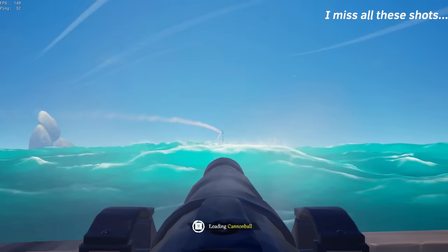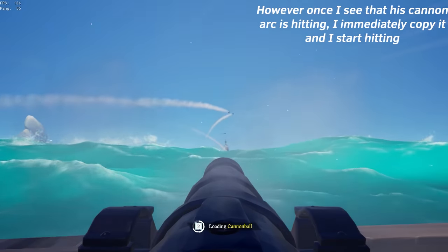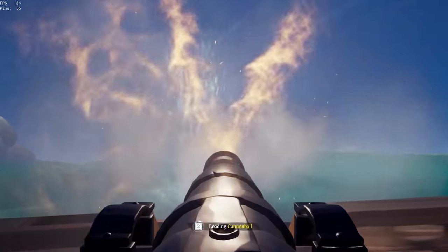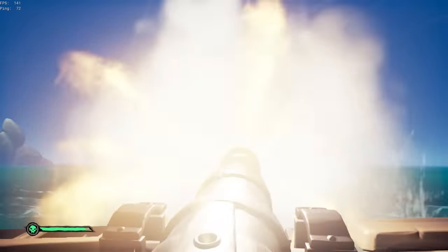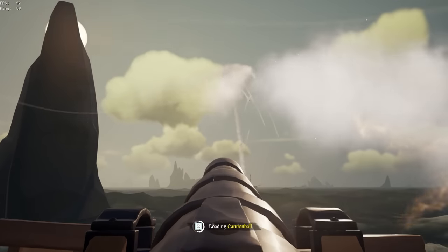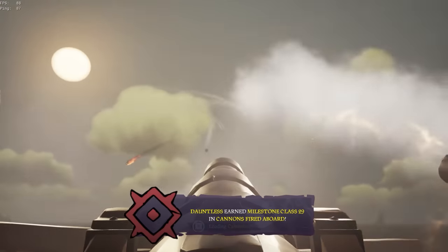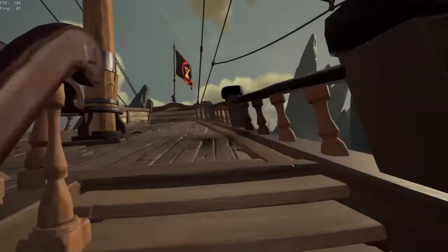The easiest way to know how high to shoot your cannons is to follow the opposing team's arc. Since both ships are equal distance apart, if the opposing crew is hitting your boat with a specific arc, then if you match and follow that same arc, you'll also hit them. If you see that they're shooting too high, just readjust and aim slightly lower than their arc. Since your teammates are side by side with you, if one of them starts hitting with a certain arc, you can all follow that arc and you'll all start hitting.